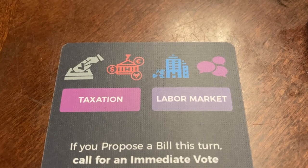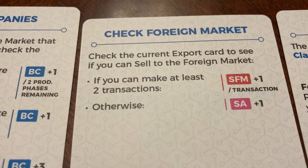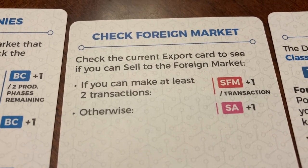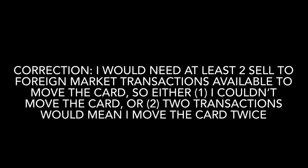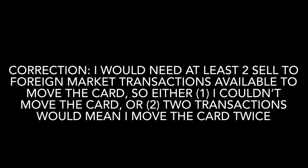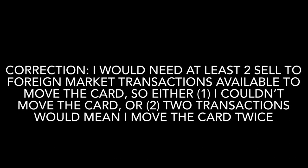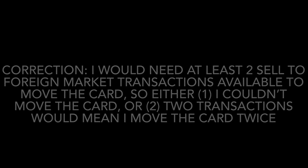The second action on this card is the sell to the foreign market action. We would check the foreign market — check the current export card to see if you can sell to the foreign market. If you can make at least two transactions, then sell to the foreign market will go up one per transaction. Otherwise, you would move special action up one. Quick correction: you need at least two transactions available for sell to market, so if there was just one transaction available, you would not be able to do the movement of the sell to foreign market card.